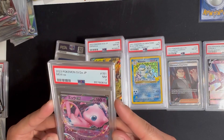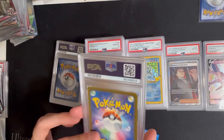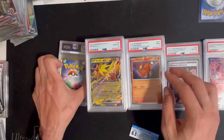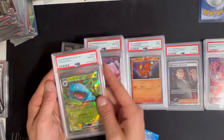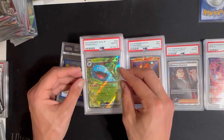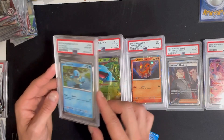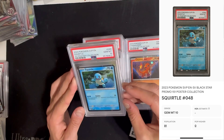Mew EX got a seven — surface maybe, I don't know what happened there. Charmander from the poster collection got the nine. There's the 10 for the Mew. Venusaur EX Japanese got the 10 — that one's moving around a little bit in the slab. Last but not least we have the Squirtle from the poster collection in a PSA 10. Needed that one — that's another super low pop, glad it jammed even though it was off-centered.